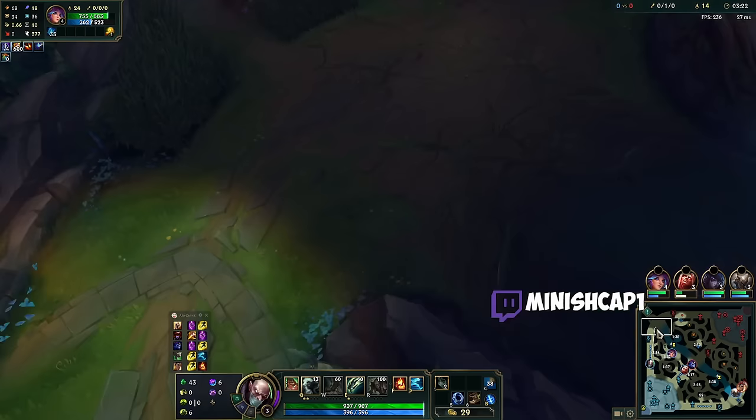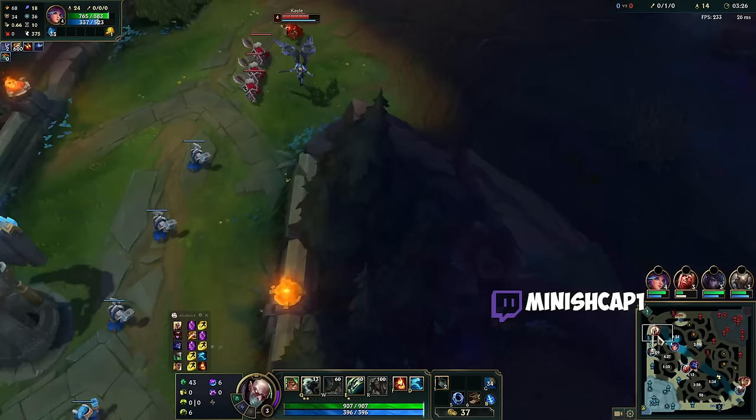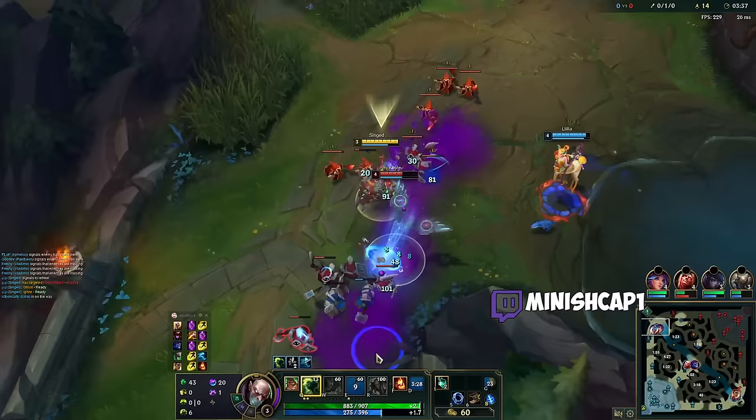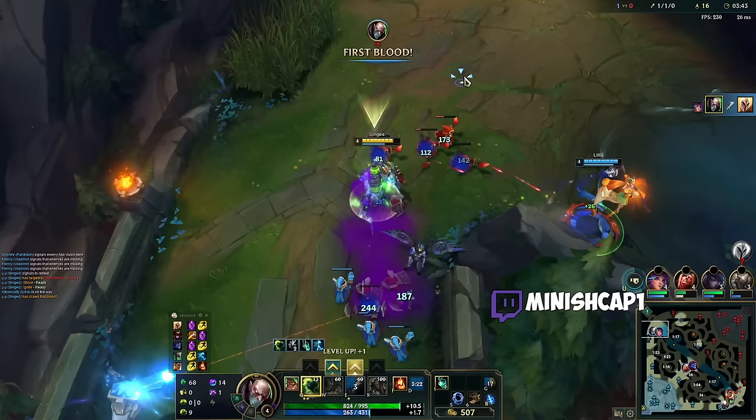It's a cull start — with Lethal Tempo, yeah, definitely a problem. Just try and poke her down, potentially killable here. I do have Ignite and Ghost if Lilia wants this. I'll hold my Ignite as well — she's going to look for the death. We got a kill from Babu's apparently.